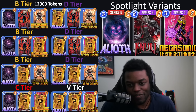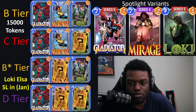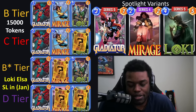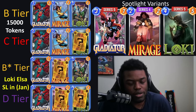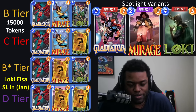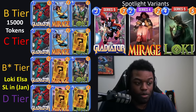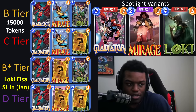Next up we have Gladiator, Mirage, and Loki. I would say this one is generally okay. Loki might get adjusted in a while, but for now Loki still has a pretty high meta presence. I wouldn't necessarily say it's the best performing card right now — people have adjusted even without a real counter to Loki. So Loki isn't a must-play-or-lose card, but it's still annoying and something you might want to pick up. If you're missing Gladiator and you want Loki, this is a good time to get it.